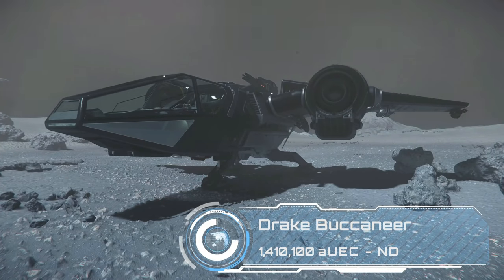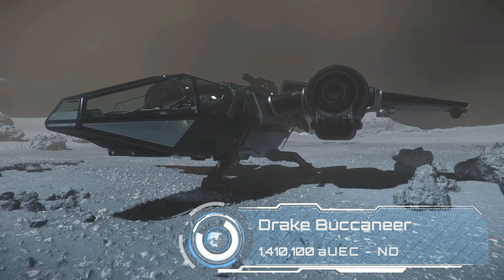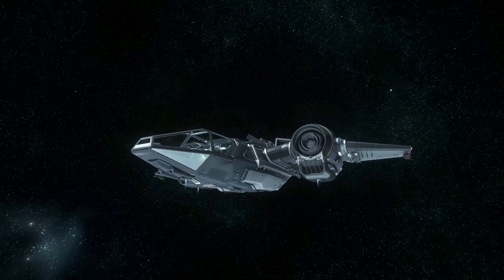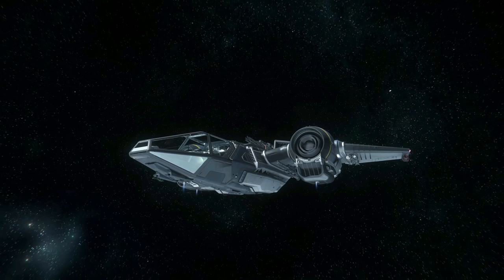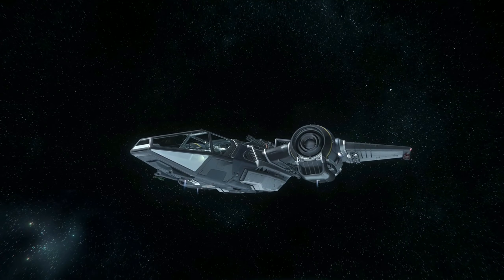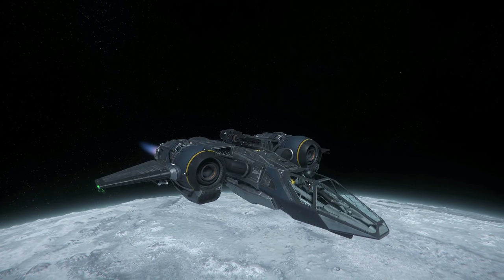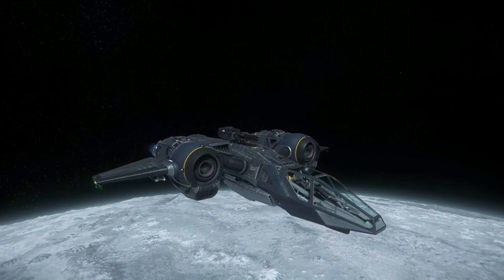Sticking with Drake for the time being, 1.4 million will get you in the seat of a Buccaneer. This ship is a glass cannon of a light fighter with a size 4, two size 3s and two size 1 weapon hardpoints. As a Drake ship, safety features are lacking, but in this case you have to rely on blowing enemies up before they can fire back at you.